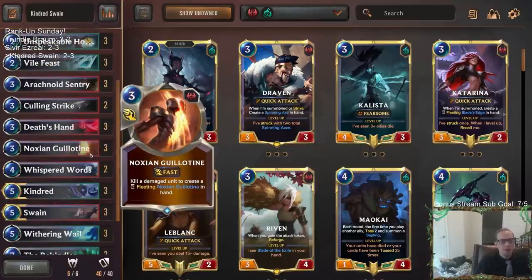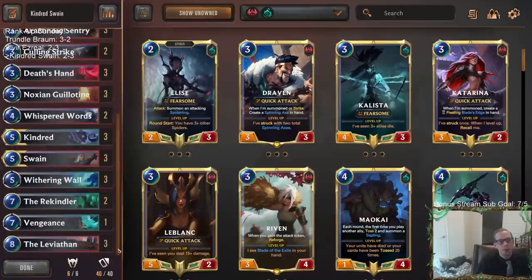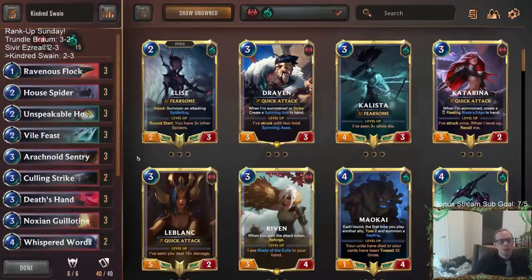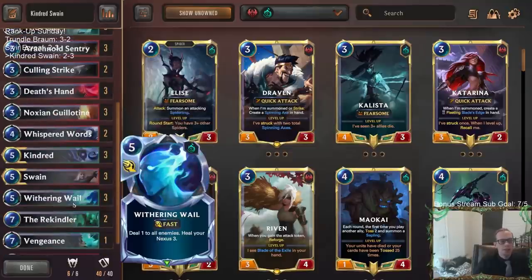We have the Guillotines - some games we didn't need them, and in those other games against Nasus and bigger stuff, not so much. A very good Ancient Hourglass play by my opponent in that last game. The removal spells didn't work out as well against bigger decks where we're sitting with Vile Feast, Unspeakable Horror, Withering Whale, and Culling Strike while opponents are slamming down a bunch of eight-eights.